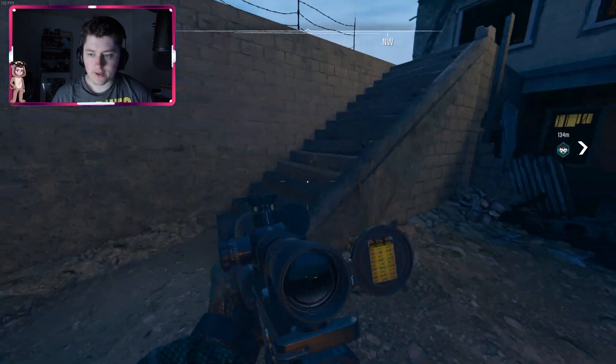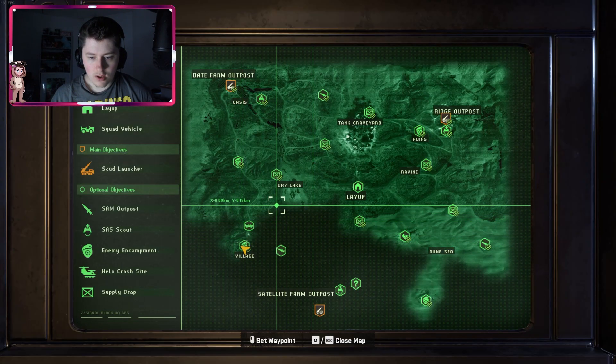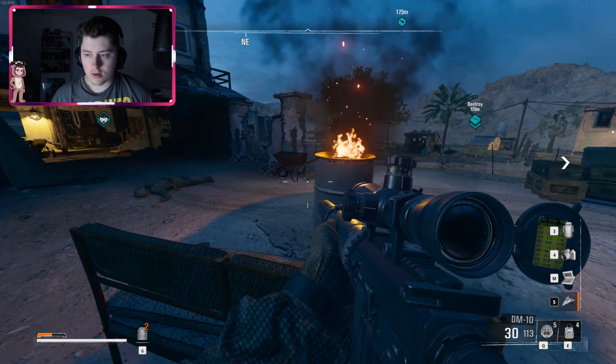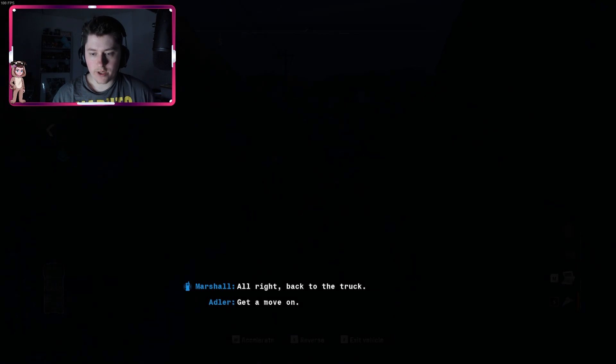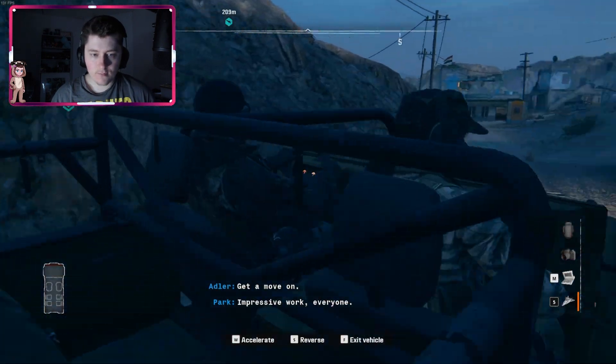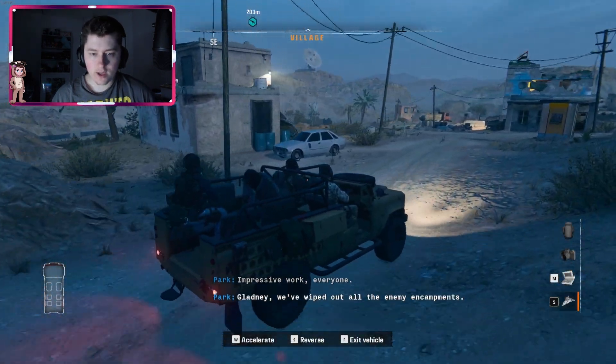Yeah, that makes sense. So we need to go here next. Let's teleport back to our car because we're going to need that, and then we need to go destroy something over here.